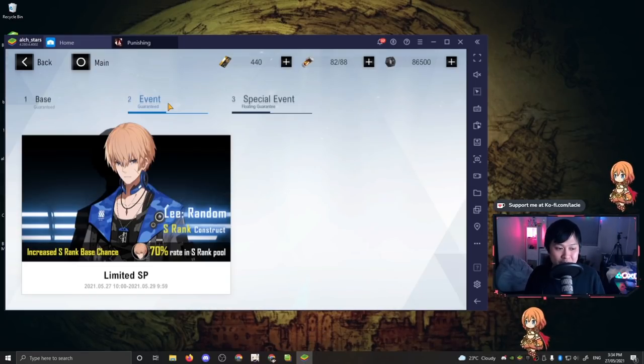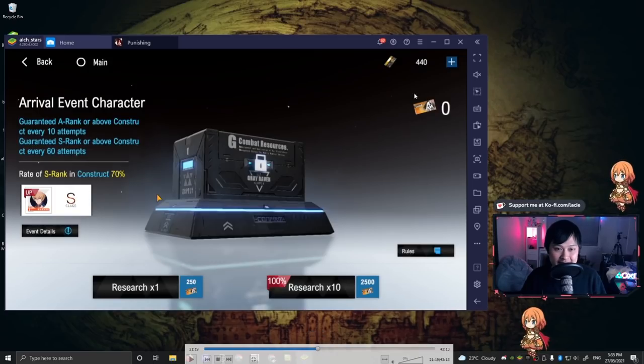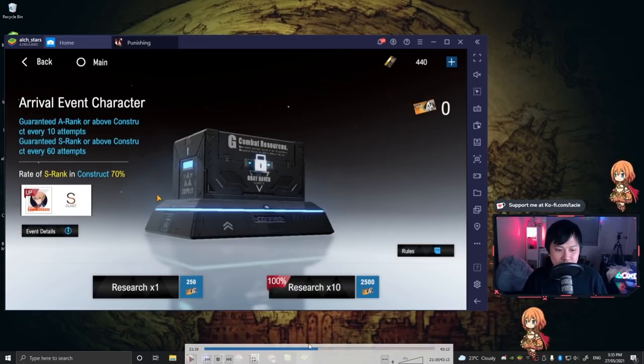If I scroll forward a little bit you'll see this event construct banner - essentially this is the special banner. When there are new characters, for example Alpha, they're going to show up here. To roll on these banners you need those orangey limited tickets. These limited tickets are also derived from black tickets, which means you should save your black tickets for these limited yellow-orange ones.